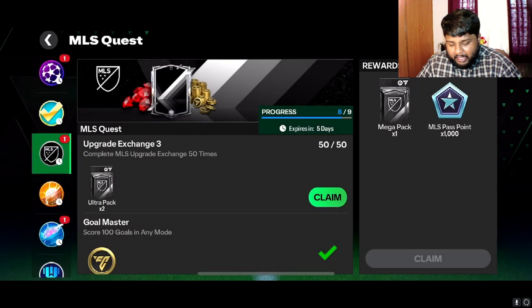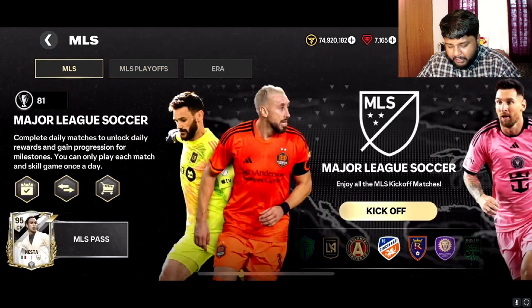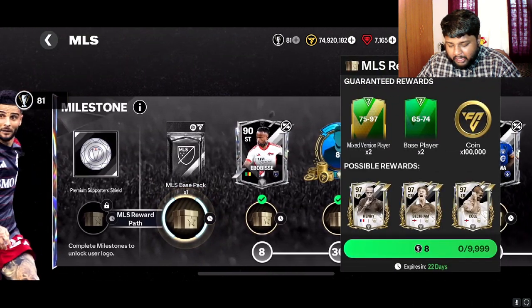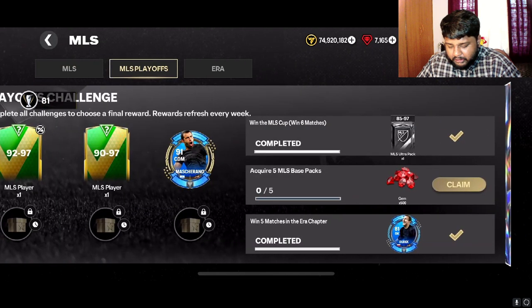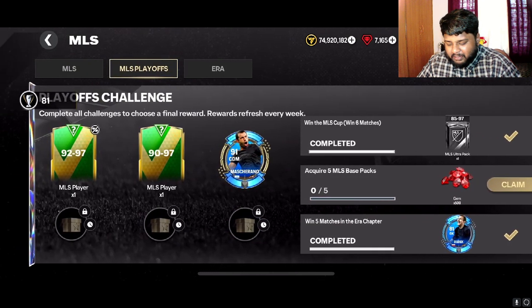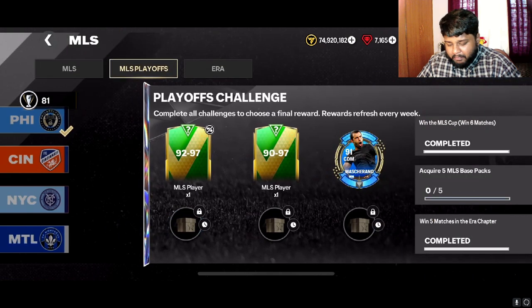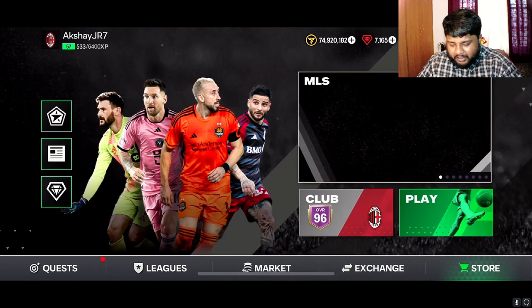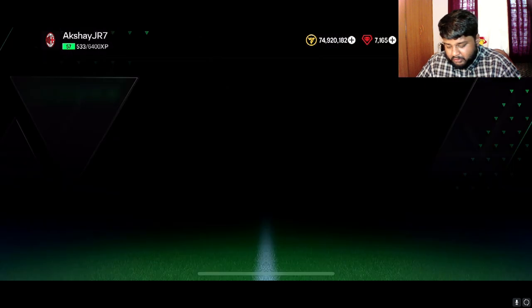Once we open this it'll complete our MLS quest, which gives us a mega pack. Then we'll head over to the MLS event page and open some base packs. Once we open a base pack, we unlock the whole playoff milestone. We'll open the 90 to 97 rated exchange — if we get somebody above 95 I'll use them in squad; if above 93 we can sell them for a good chunk of change.